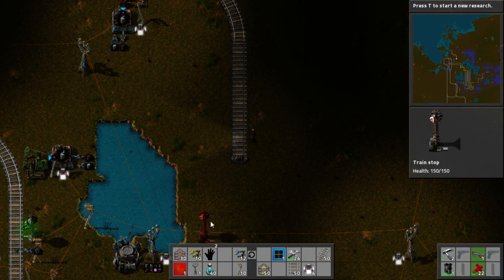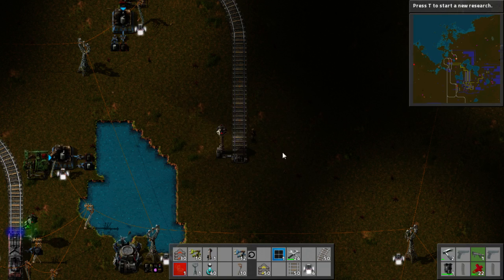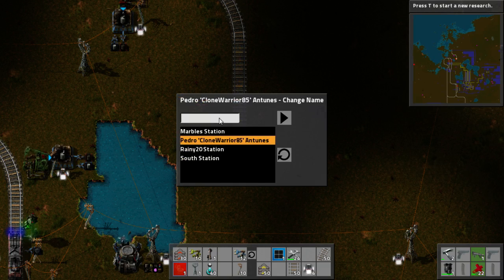To start with we're going to need a station, so we'll throw down a train stop. We're going to name this one - this is going to be 'tutorial drop off'.